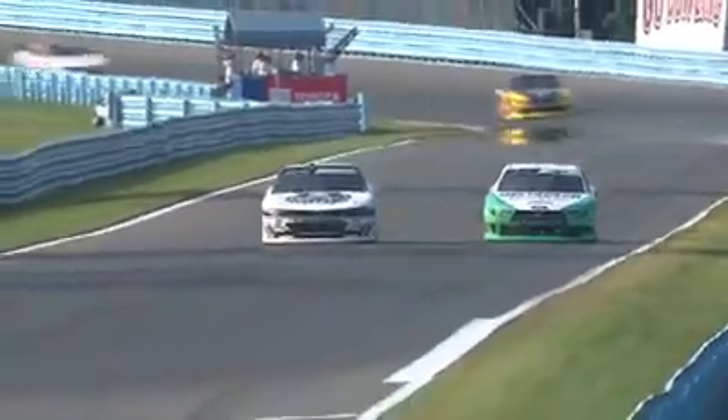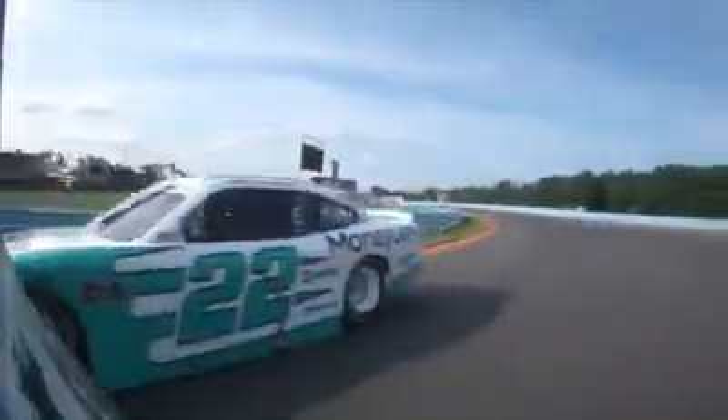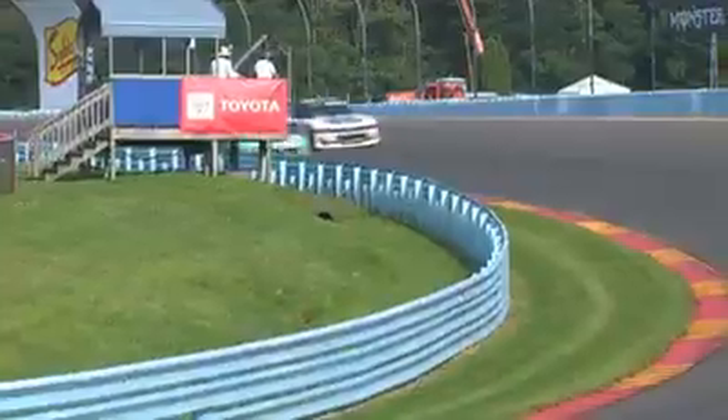Sendrick is definitely close enough to make a move here, and there's the block. Allmendinger makes it impossible for him to go to the inside, getting all kinds of pressure as they exit into the carousel. He gives it the bumper — Sendrick on his bumper, pushes him up out of the groove, making the pass. He's going to clear. He's going to take the lead now.